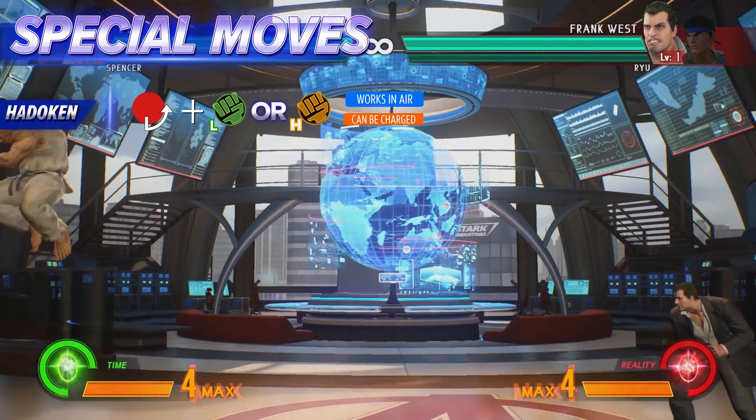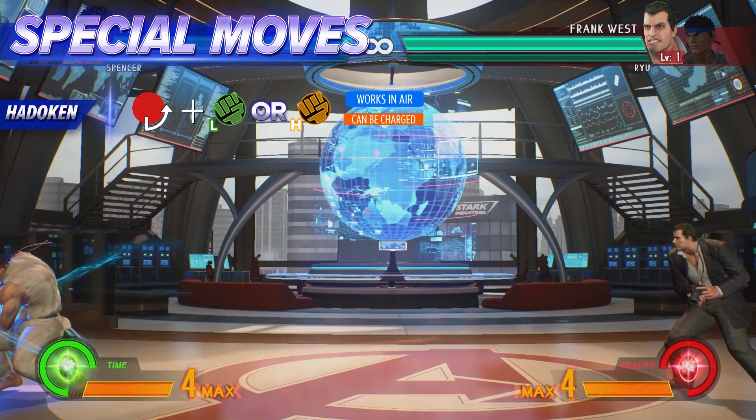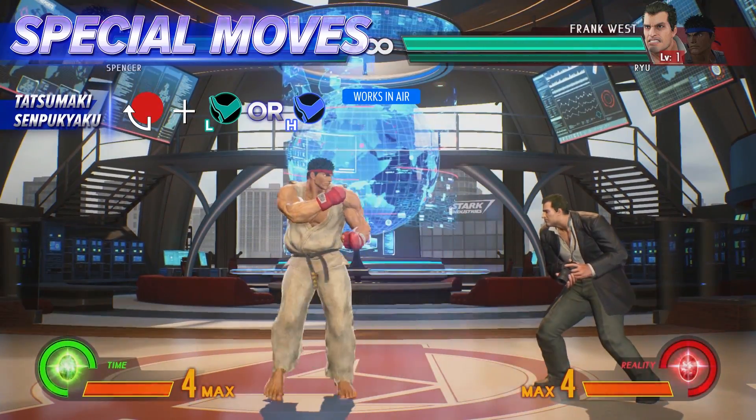Ryu's classic fireball can be let loose as a swift projectile both on the ground and in the air. The hurricane kick allows Ryu to close the gap quickly.